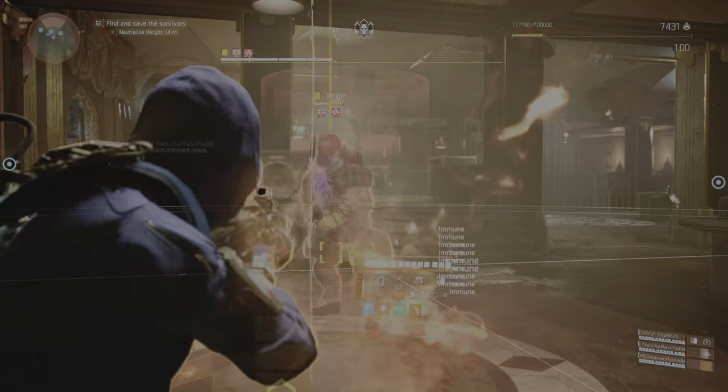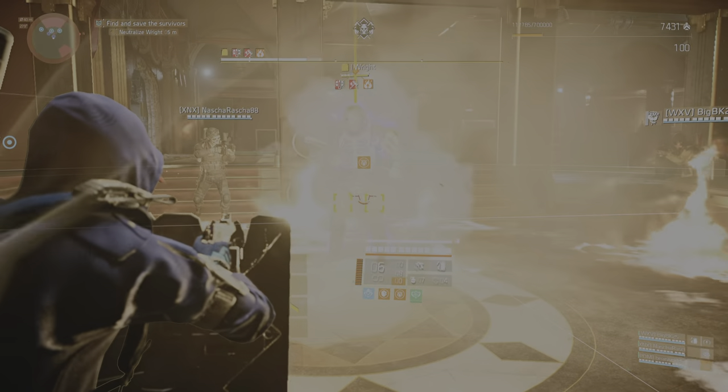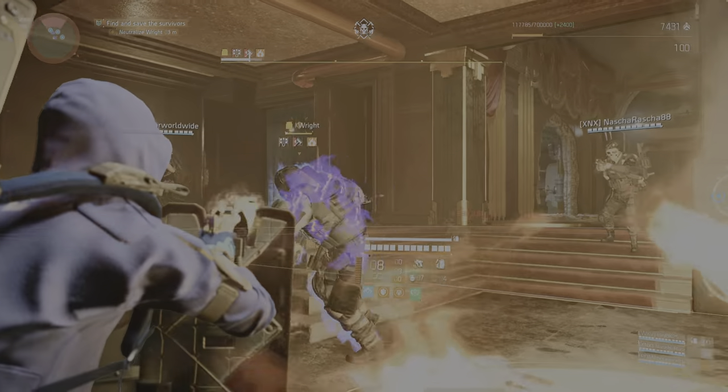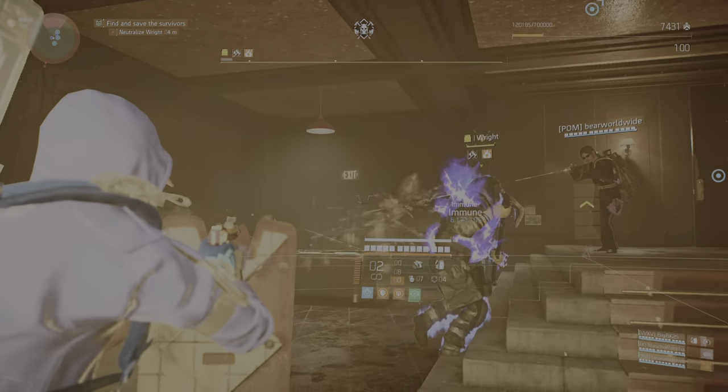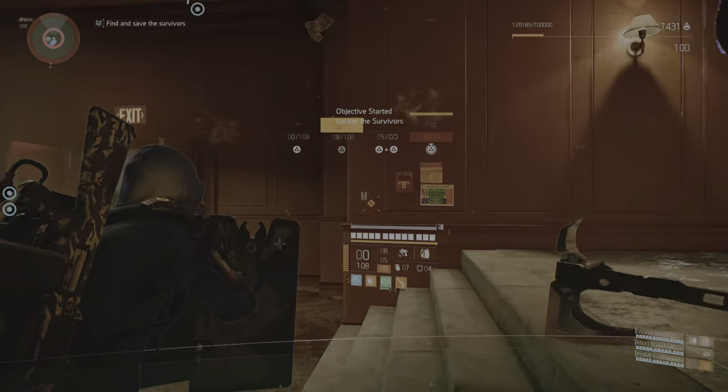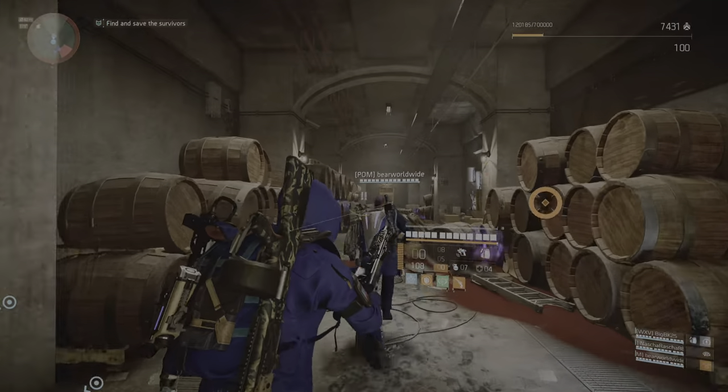Be careful. I think that cleaner is up to something. The speakeasy has some pipes that run through that antique distillery — they're still full of alcohol. That cleaner just found another accelerant. You're clear. Find the vault and get the survivors out of there.